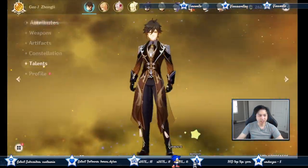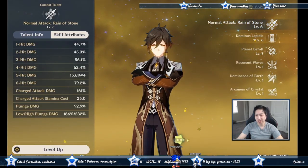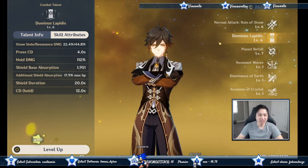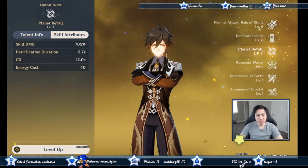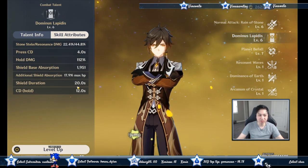Let's go over his talents. The pillar has Geo absorption and additional damage depending on your max HP. The energy cost is only 40 and the cooldown is only 12 seconds for both skills. If you press it, the cooldown is four seconds, so you can kind of spam it and get energy.